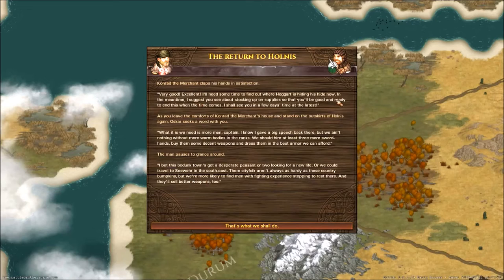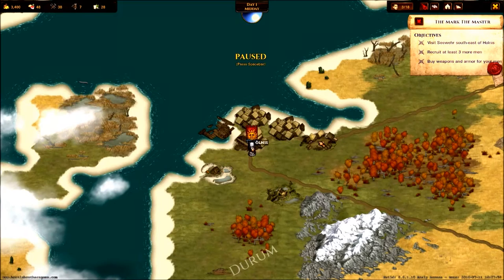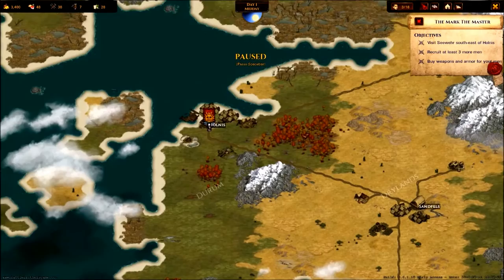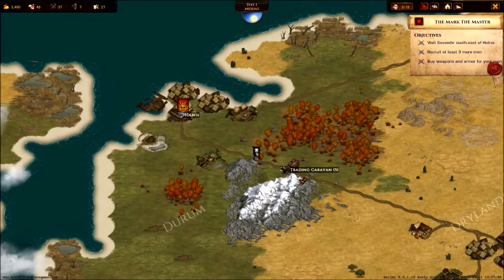We're getting a quest here. It tells you to go recruit people. The town has various things that show what it produces — this one produces fish and amber, and it has ruins. Our quest is to visit Sandfields, east of Hollands. We need to recruit three more men and buy weapons and armor. I'm going to head southwards — I'll speed this up to where I get there.